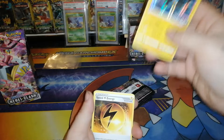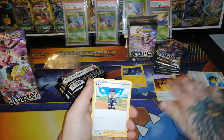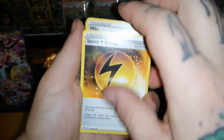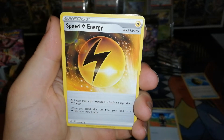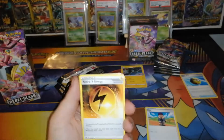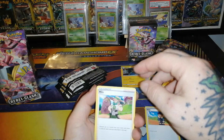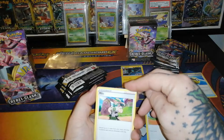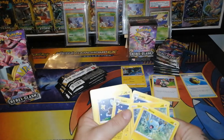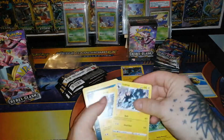First off, Speed Energy — a new energy card. As long as this card is attached to a Pokemon it provides Lightning Energy, and when you attach this card from your hand to a Lightning Pokemon, draw two cards — just some deck acceleration. Milo looks new too: discard up to two cards from your hand and draw two cards for each card discarded — also draw acceleration. We got some Shinx, Luxios, and some non-holo Luxrays — those are rares.